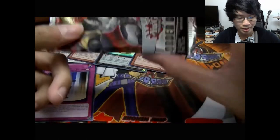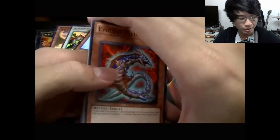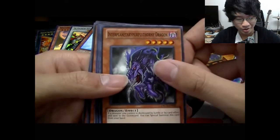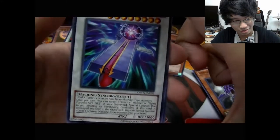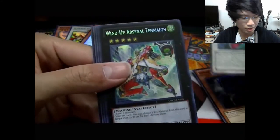Good start! All right, Order of Chaos. Evil Tile, Plero, Plero Counterforce, Curavolt, Interplanetary Purpley, Thorny Dragon. It looks like a secret — at least the words look like it. Okay, that's weird — Dark Flat Top. I've never even seen this card. That's cool.